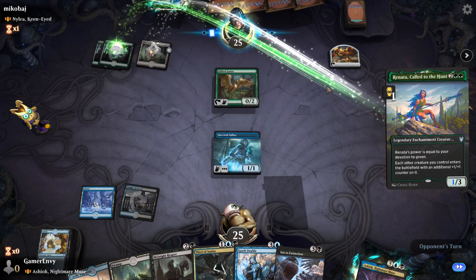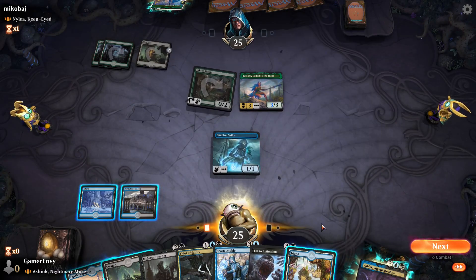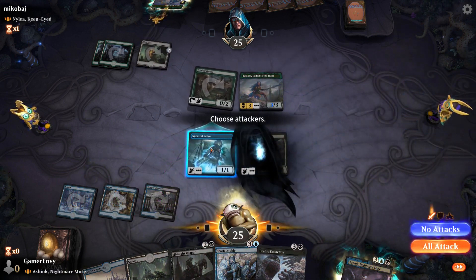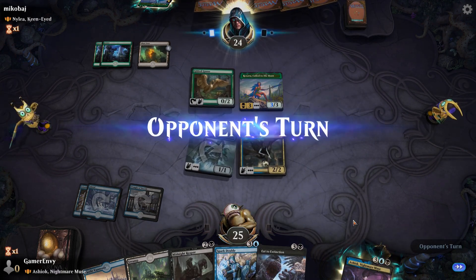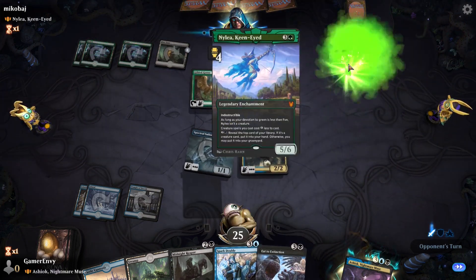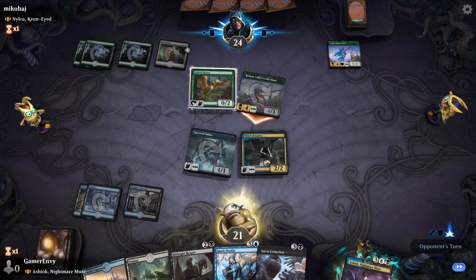Blast Zone — that's terrifying. They're all Called to the Hunt. She doesn't fly — nope, thank God. Go Thief of Sanity, hit him in the face for one. We can Eat to Extinction next. Spark Double. I'm going to eat to Extinction that thing and exile that creature or planeswalker. I'm going to keep the top of my library because I like cards. All of you, swing at him and attack — he will block. He didn't block this.